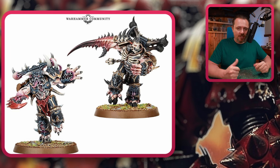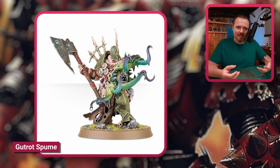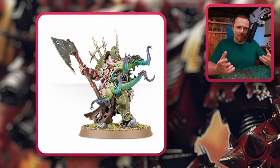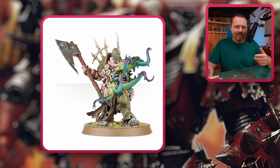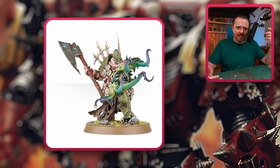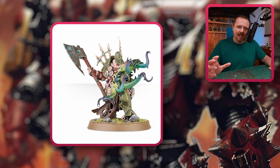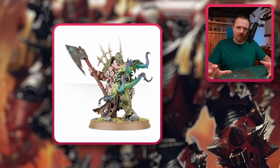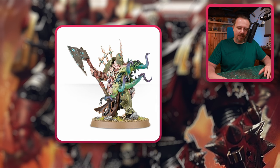And finally, I wanted to mention Gutrot Spume. I have used him in almost all my kitbash and proxy videos because of the beautiful tentacles — the massive mutation he has on one side of his body. All you have to do is replace the axe, turn it into a staff or something, do a good head swap, and you have an amazing Word Bearers character.